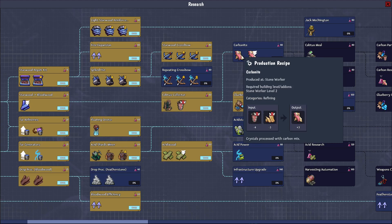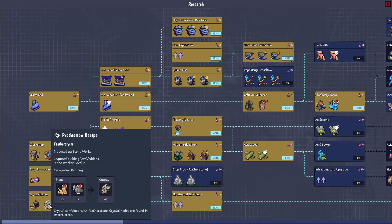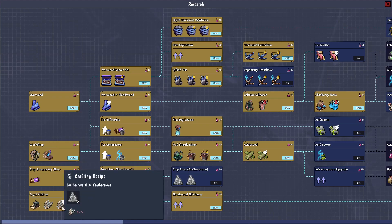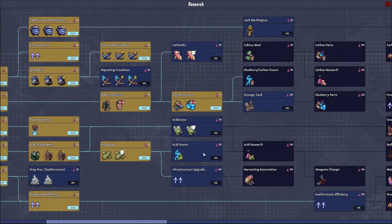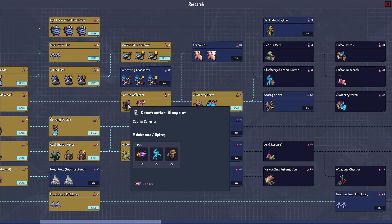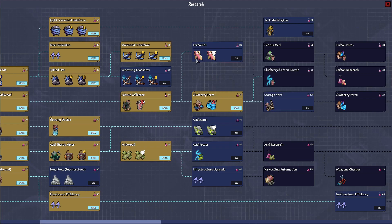Research is done. Carbonite is produced at the stone worker. What about the crystal? Feather crystal is produced at the stone worker — and there's a crafting recipe. So we can just craft it with stone — we need stone and crystal combined to make feather crystal. Okay, we're gonna find that next and continue with food production. Featherstone might not be a bad one but I'm not too bothered. Storage yard — I kind of like the sound of that. I'm gonna go with this carbon research.